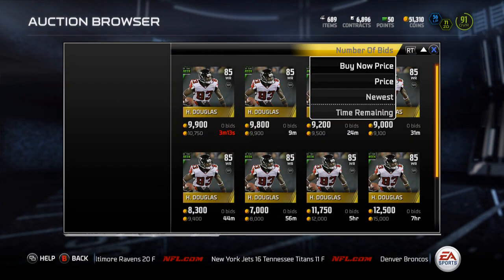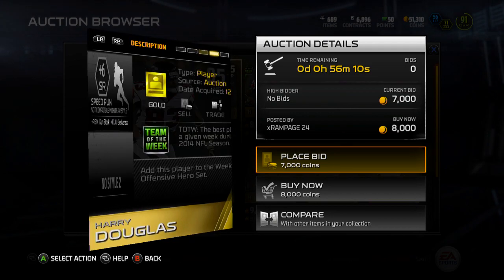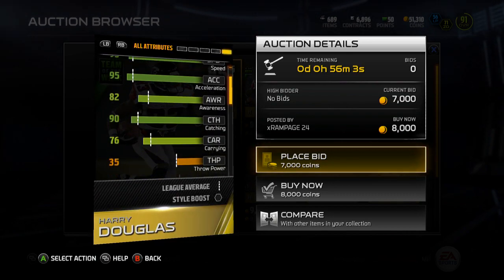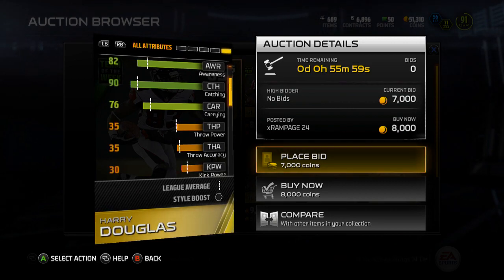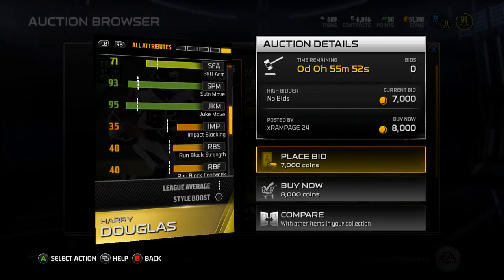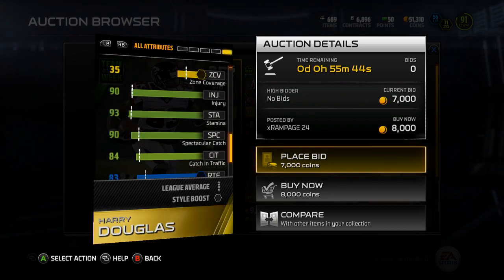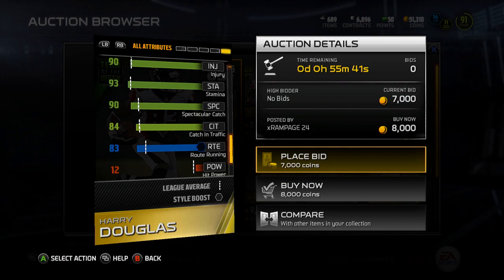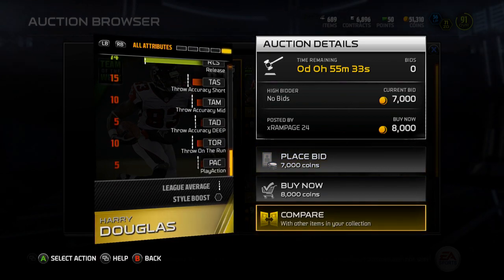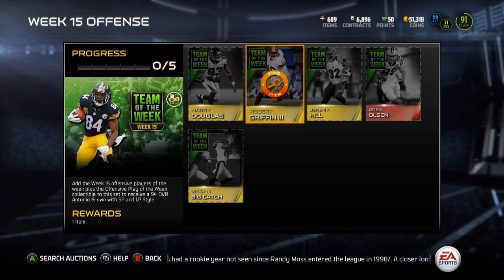First we're going to go over Harry Douglas, who had a very nice game. He has an 85 overall, 8k coins at the moment, six foot, plus six to Speed Run chem. Notable stats: 94 agility, 93 speed, 95 acceleration, 90 catching, 82 awareness, 76 carrying, 91 jumping, 82 elusiveness, 93 spin move, 95 juke move, 90 spec catch, 84 catching in traffic, 83 route running, and 74 release. If you're a Falcons fan in need of a receiver, pick him up — he'll probably be dirt cheap by end of week.